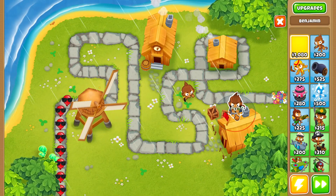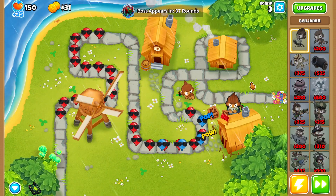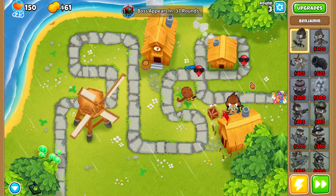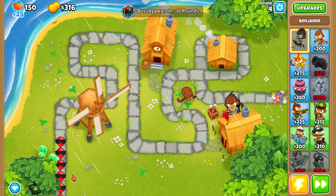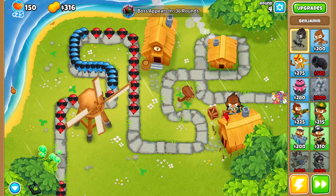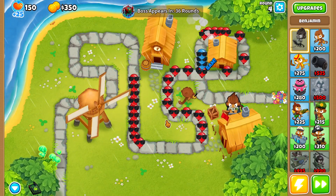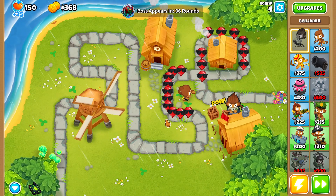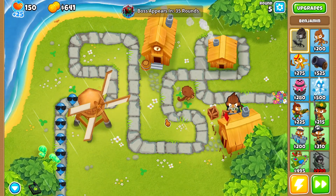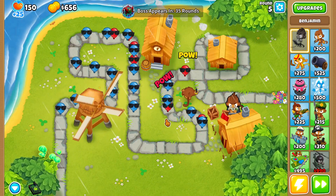Now that we have our Benjamin placed down, we need to start going for a couple of farms. The only problem I foresee on this map is there's not a lot of room to place a lot of farms. We have this area down here, which is actually pretty big, and this area over here. We could go with merchant men, but that strategy was nerfed quite a bit, so I'll start with a couple of marketplaces.